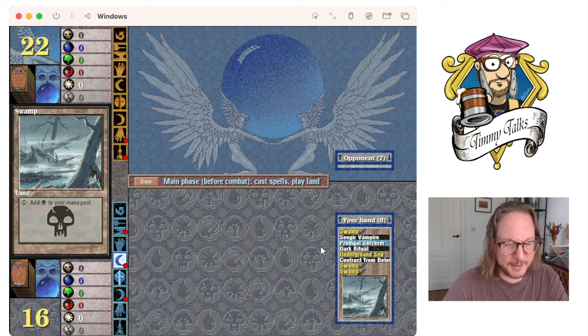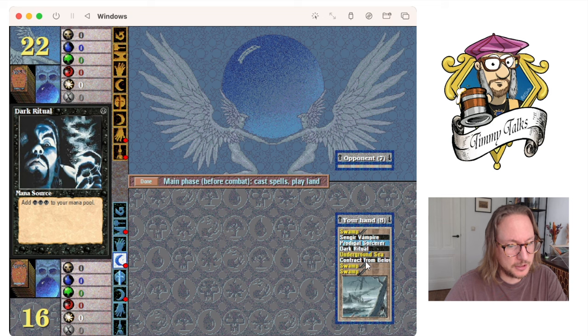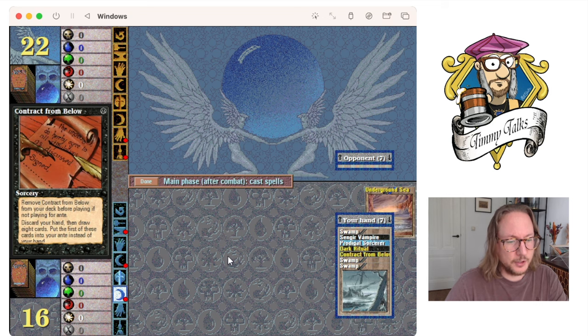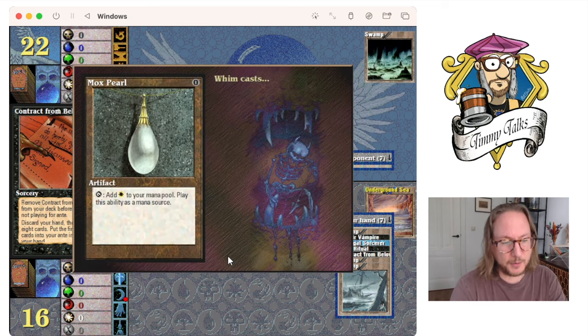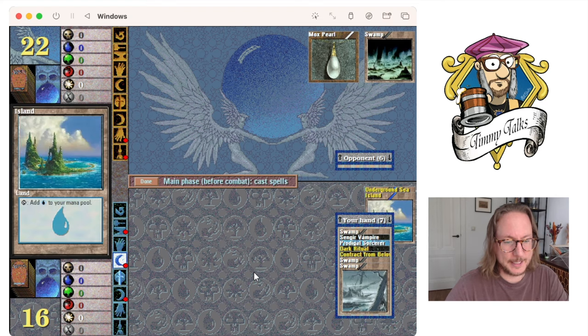It's so annoying. I think the program is a little bit messed up. Let's see what I got: a swamp, a Sengir, Tim, a dark ritual — that's good — Underground Sea, Contract from Below, and two swamps. Let's go for Underground Sea and we're going to try to play our Sengir Vampire turn three. That is our goal, people.